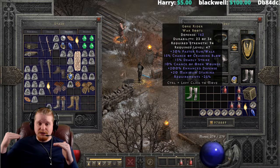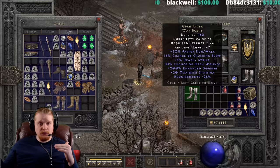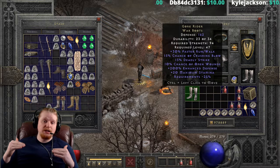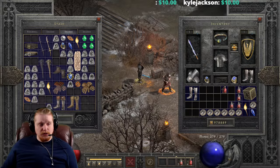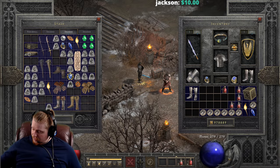If you have a 15% chance of Critical Strike and a 15% chance of Deadly Strike, Critical Strike will roll first. If it succeeds, great. If it fails, Deadly Strike gets a chance to roll. If Deadly Strike also fails, you get nothing. But having two separate rolls gives you a higher probability than either alone, which is definitely very nice.